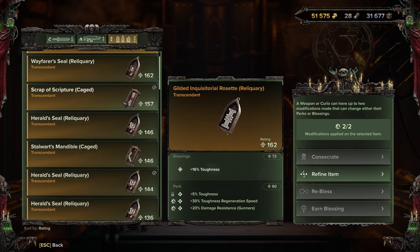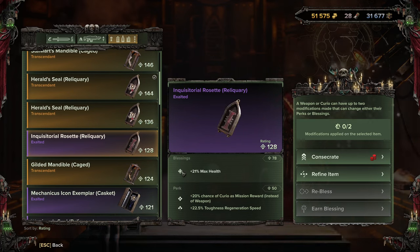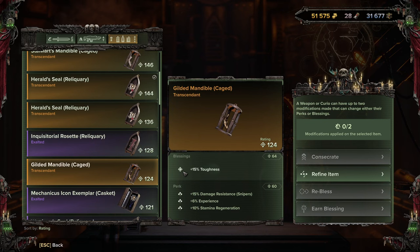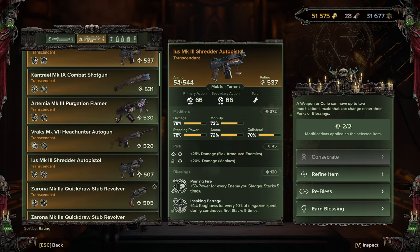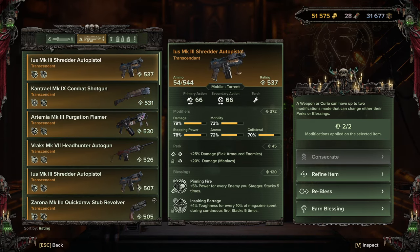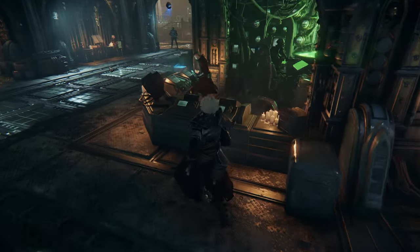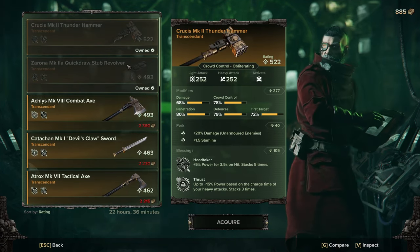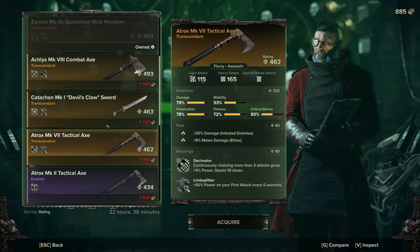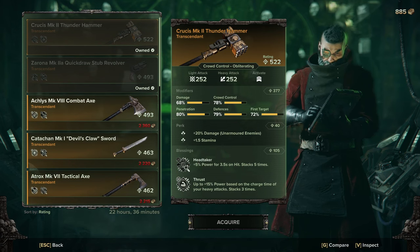After a while you'll eventually get the blessings you want — you just have to keep checking the shop. If you're playing, check every hour; buy something like a 21 max health curio if it's a decent roll and grind it up. If you're doing this across all four characters it's going to cost a lot of time and resources, but combined with Sire Melk's Requisitions you can generally get a decent set of gear. Check back once a day with Sire Melk to see if there's anything good. Once you have a decent set of gear you can start targeting specific blessings you need.